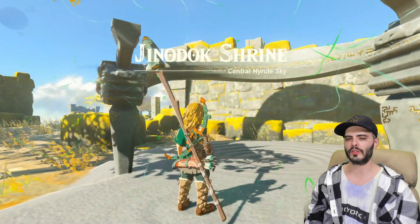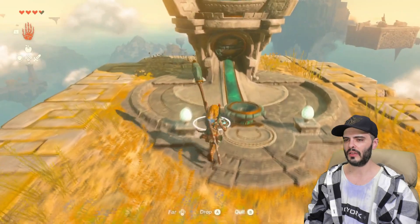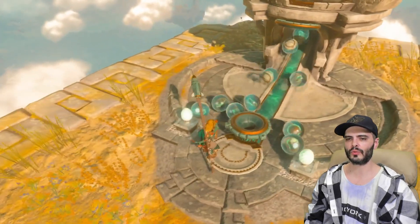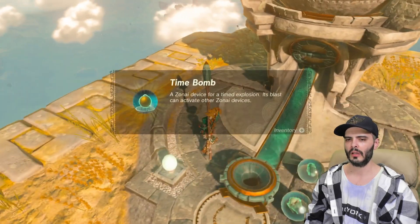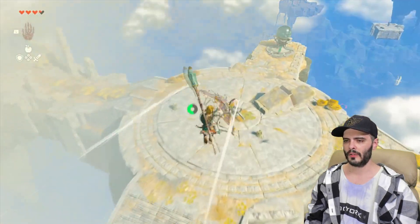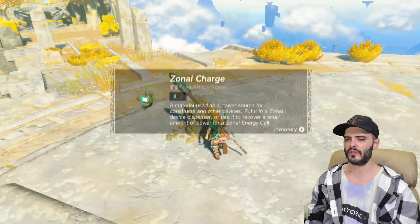Trigger the shrine for the waypoint and spend 5 Zonai charges at the dispenser — always use 5, anything less is a waste. You can check to make sure one of each rolled out, but don't worry too much about ensuring each dispenser gives you everything. You'll need 10 to 15 spare charges for a specific dispenser on the run. Don't forget that each of the rusted little statues gives you a Zonai charge, so check every one in your path.